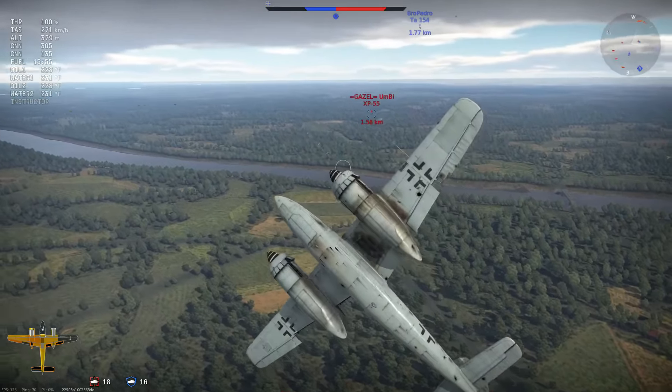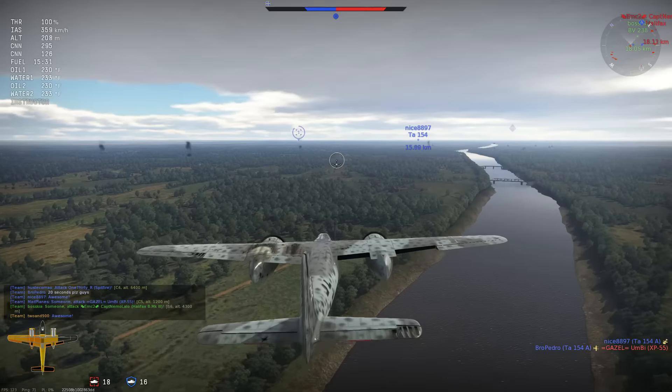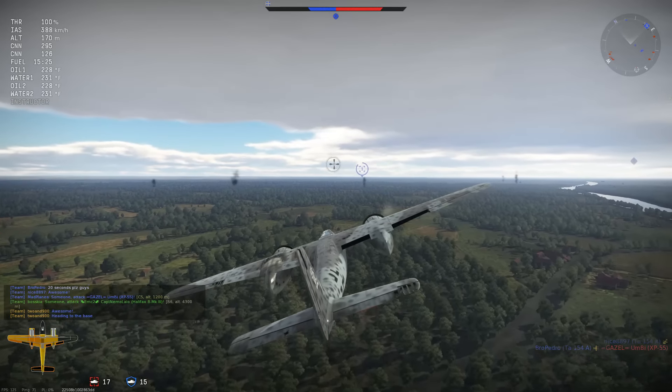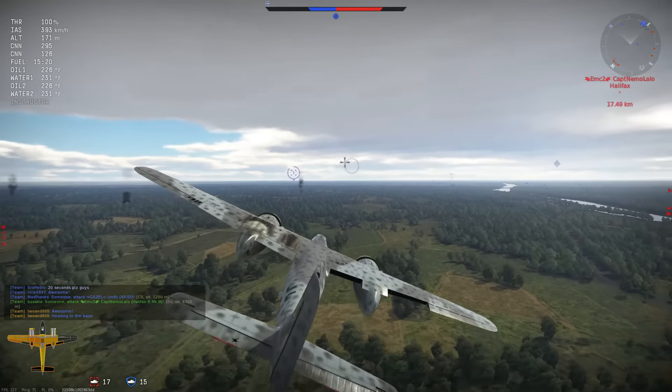Now there's two of us on him, though I am rather heavily damaged. I go for an attack and realize just how terribly damaged my tail is — but no big deal. I was going to go for another attack, but got killed right there. So from here I head back to the base, and unfortunately I do make it completely fine — my engines are great — but I completely mess up the landing and get myself killed.